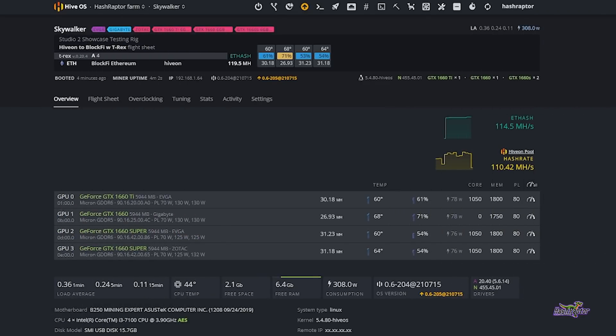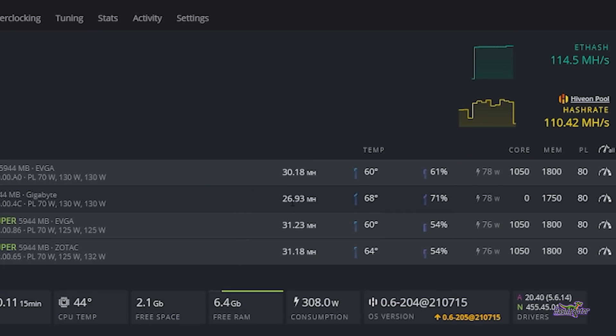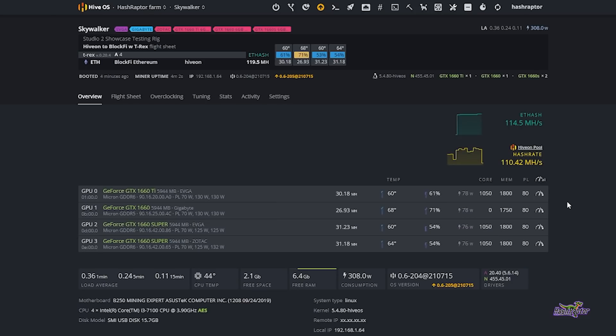Alright, so here is the Skywalker rig — I just rebooted it and found some decent settings for this 1660. We are at 26.93 megahash right here on restart: zero on the core clock, 1750 on the memory, and 80 on the power limit. I've found that if I push this to 1800 or above — about 900 on the memory in Windows — this thing starts to get crashy. Not the Ti's, not the Supers, but the 1660 itself. So I dropped it down a little bit below that and it's looking good so far.